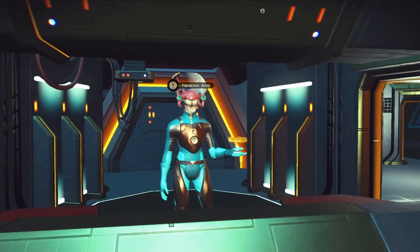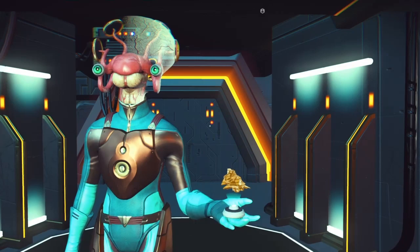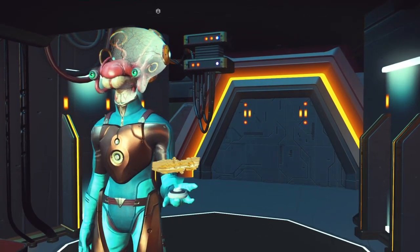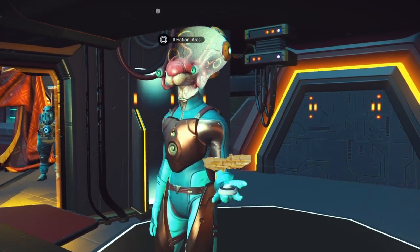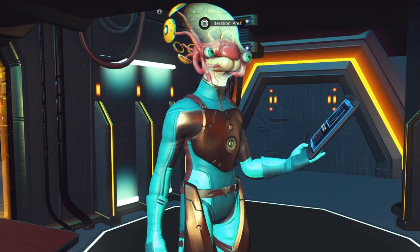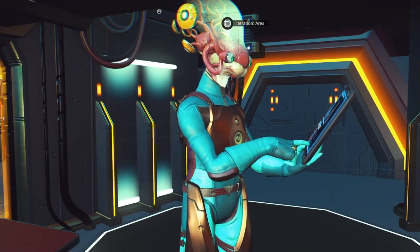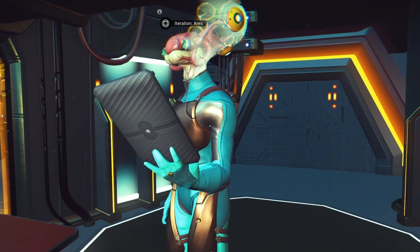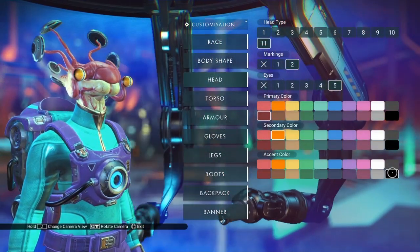I decided to run over here to actually look at Ares to see what his head looks like. His head has the pretty distinctive marking of a very different colored chin than nose. His head discs are orange, his nose is red, and his chin is light yellow slash caucasian flesh color, and he has green eyes. It's still a pretty disconcerting head though.